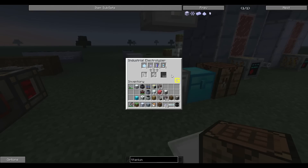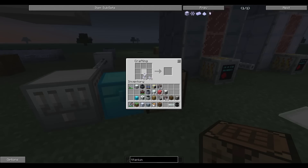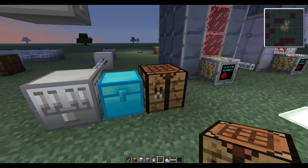After crafting the tiny piles of titanium into titanium dust, place the titanium dust into the industrial blast furnace to convert it to titanium ingots.